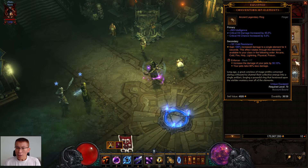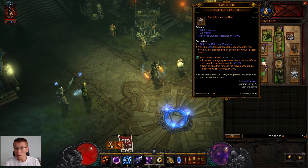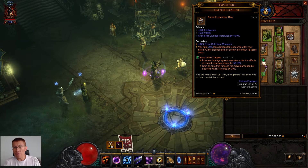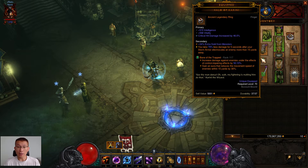Enforcer is a no-brainer since your main damage output is the Hydra — it's straightforward. For the last gem slot, it's up for discussion. I can clear close to GR110 with Bane of the Trapped, which gives you a 50% slap on top of enemies, and you're using frost Hydra while being close to the action, so it's well-rounded. However, if you go beyond GR110, Bane of the Stricken could be useful because taking down the guardian may take a while.